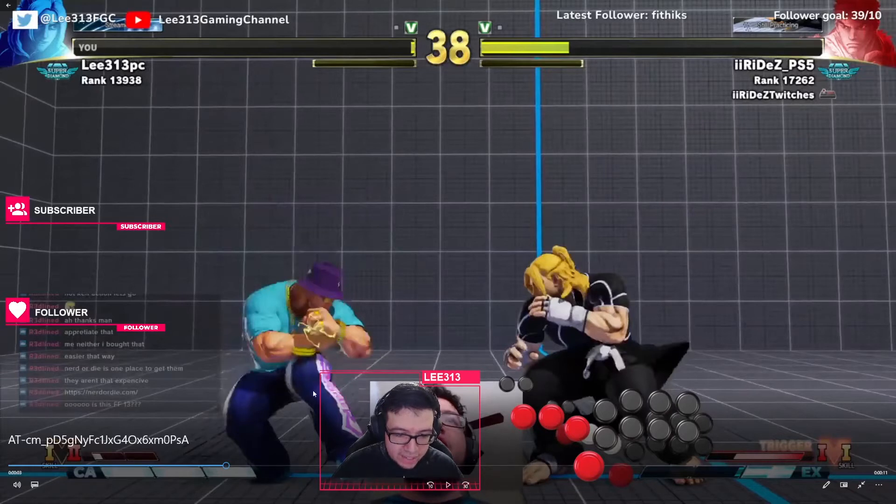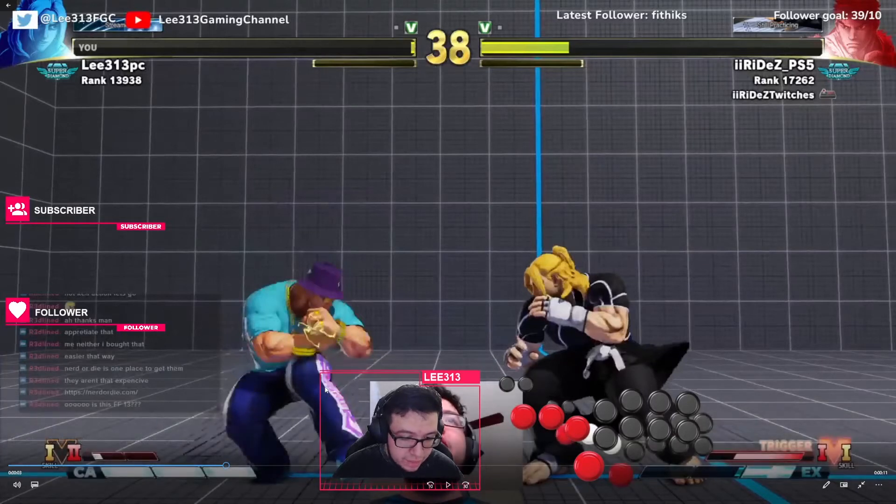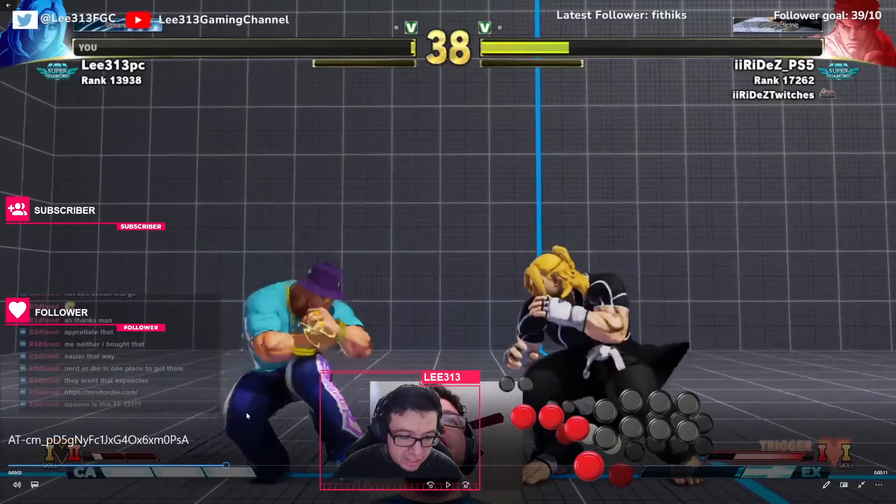So when Ryu blocks an attack — when any character blocks an attack — you're going to see a blue circle pop up where they got hit. And it usually happens in front of the character. Now the hit spark, when you hit someone in Street Fighter V, actually depending on if it's a medium or heavy, it reaches all the way up here to the hit spark.